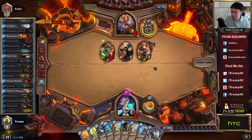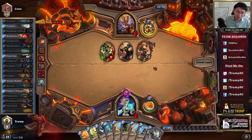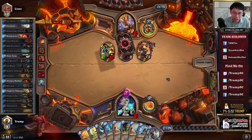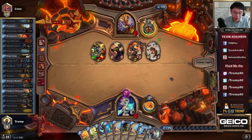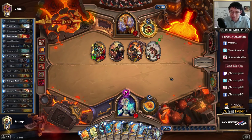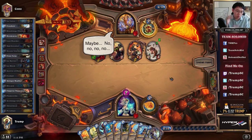Flamestrike likely also leads to a win, but in this case I have Ice Block as well, and I'm just going to go for the win a turn early. If I didn't have the second Ice Block in my hand, I would have more strongly considered Flamestrike, because there are ways the opponent can gain a lot of armor — notably with Armorsmith, Armorsmith, Whirlwind, Whirlwind.